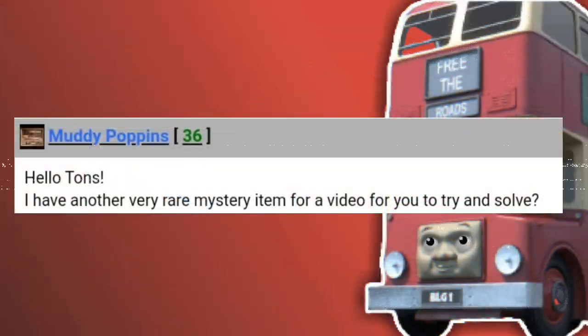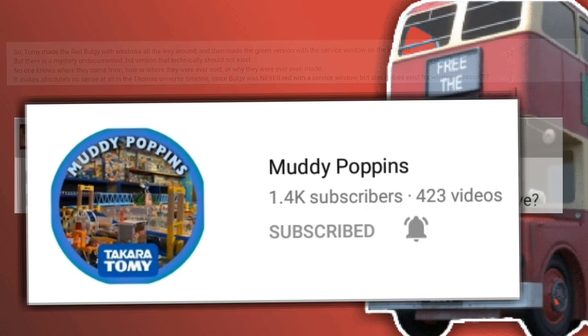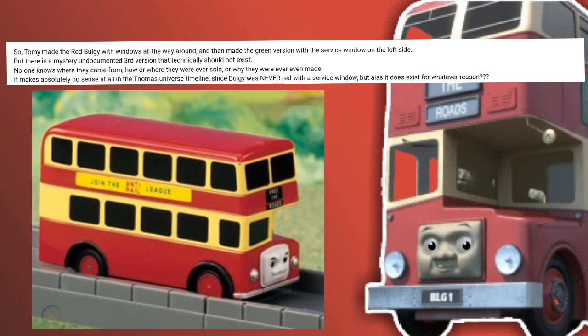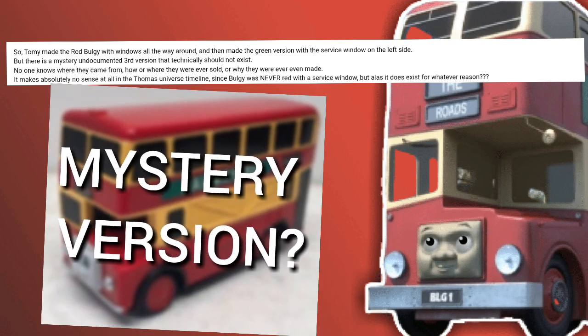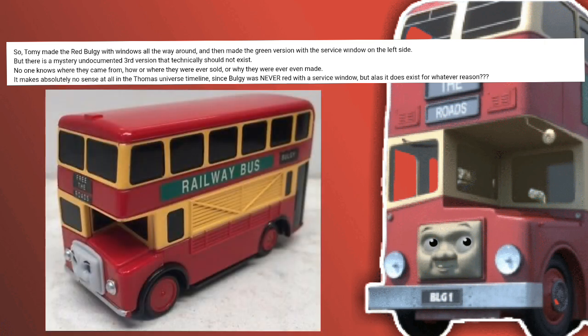I got a message from Muddy Poppins saying: "I have found another very rare mystery item for a video for you to try and solve." So Tomy made the red Bulgy with windows all the way around, and then made the green version with the service window on the left side. But there is a mystery undocumented third version that should technically not exist - a red Tomy Bulgy with the service window decals from the green Bulgy.